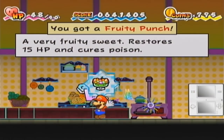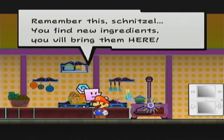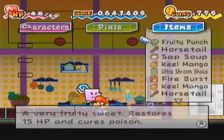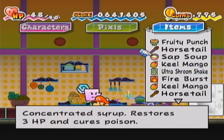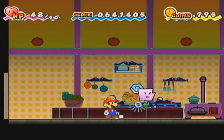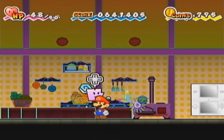So we have the Fruity Punch - Very Fruity Sweet. Restores 15 HP and cures poison. Pretty much like all healing items, they seem to do both. Now that I've made that, I actually do have room in my inventory - not much, but I have a start. I'll be doing a lot of switching back and forth from Delish and Saffron, and I'll be cutting all of it out just to make sure it flows smooth enough.